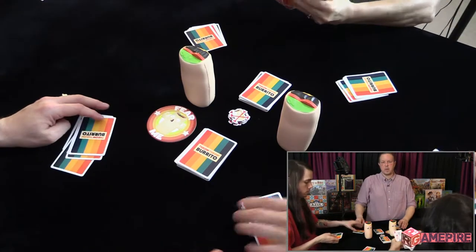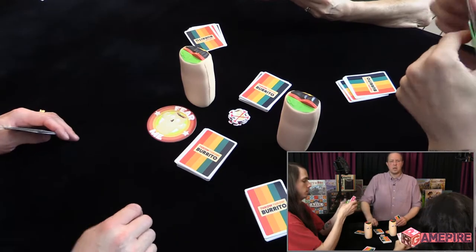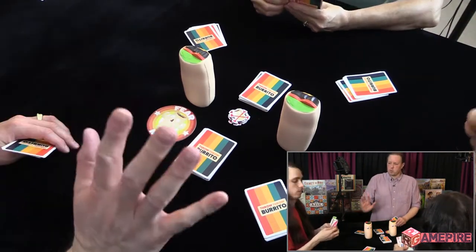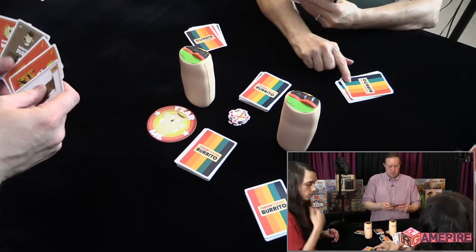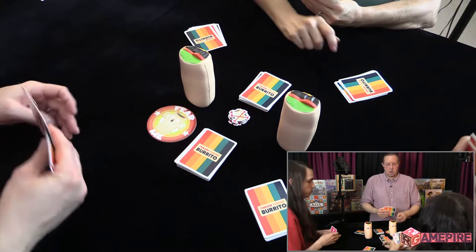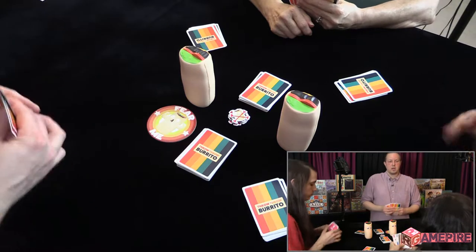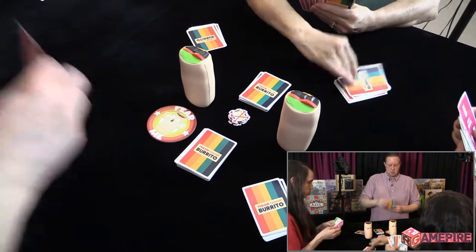There are no turns in this game. I'm going to say 3, 2, 1, burrito and we'll start. I get cards from this pile — yes, that's my draw pile, and this is your discard pile, my draw pile. Three, two, one, burrito — war!